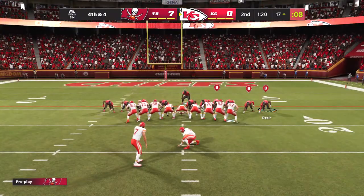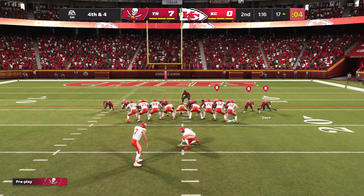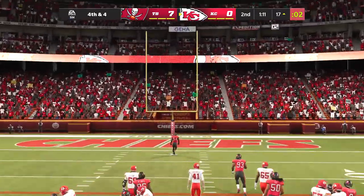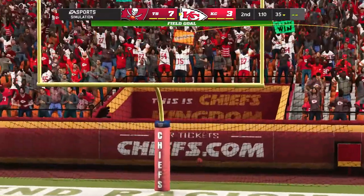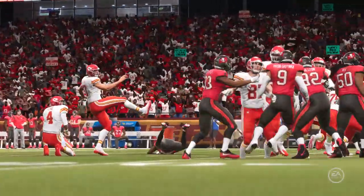The Chiefs spring their field goal unit. From the right hash, just a 34-yard attempt. Butker's kick is good. And they are on the board, but still trailing. It's 7-3.